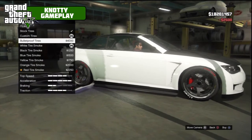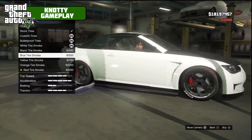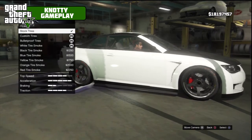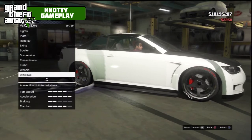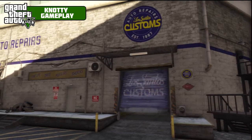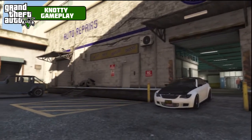Wheel accessories — custom tires, bulletproof tires. We'll go with red tire smoke. Windows — limo. And that is it. There are only 17 mods for that car.